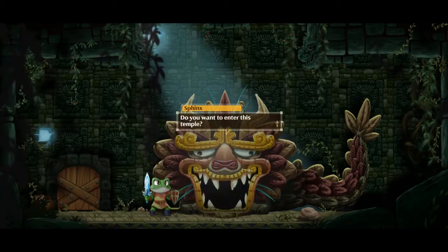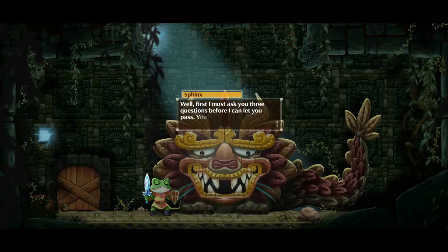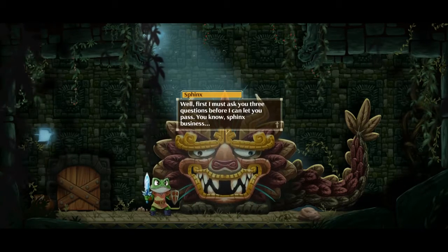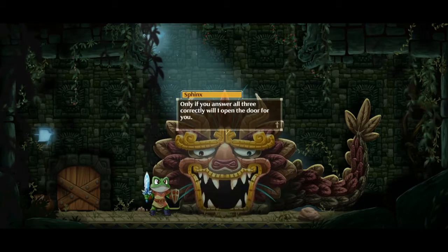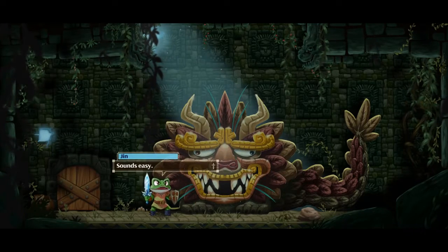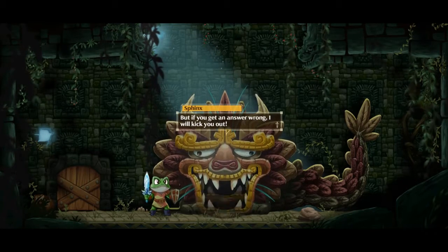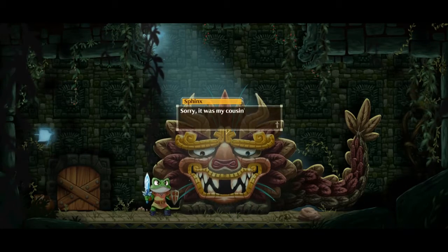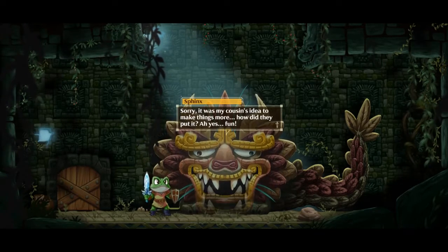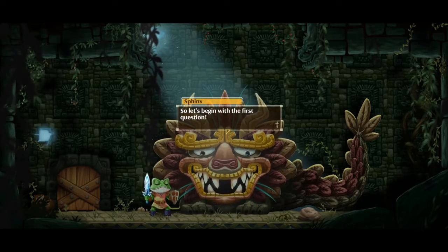Hi Sphinx. My name is Jhin. Do you want to enter this temple? Sure. Well, first I must ask you three questions before I can let you pass — you know, Sphinx business. Only if you answer all three correctly will I open the door for you. Sounds easy. But if you get an answer wrong, I will kick you out. How rude. Sorry — it's my cousin's idea to make things more... fun.